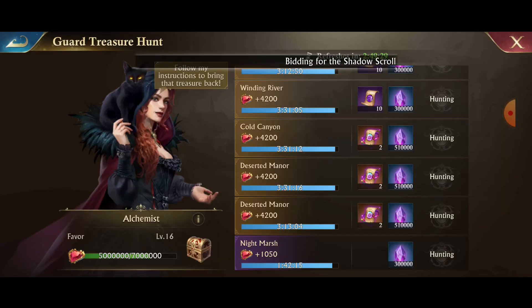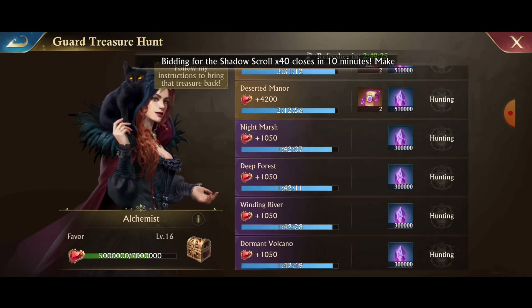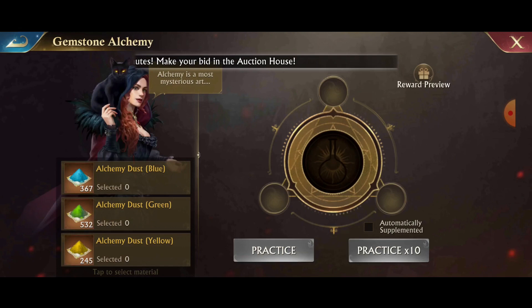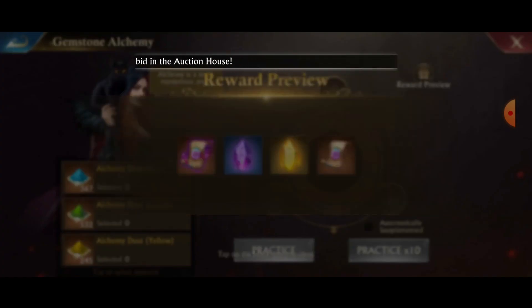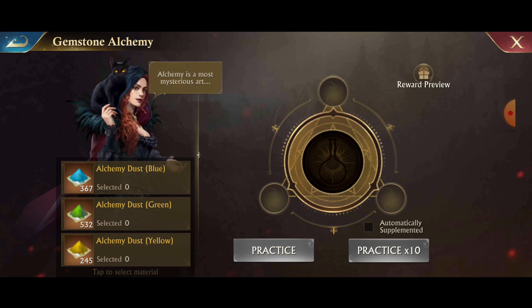Now you can obtain phantom scrolls for free with your daily quests. I've got three advanced scrolls queued up and 12 regular. Not only that, but inside your gemstone alchemy the rewards have been updated to phantom scrolls. I've been saving for quite a while for this specific occasion, so we're going to pull a whole bunch of alchemy and just see what we get.